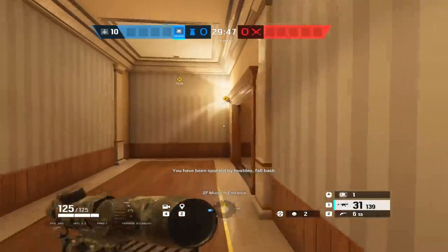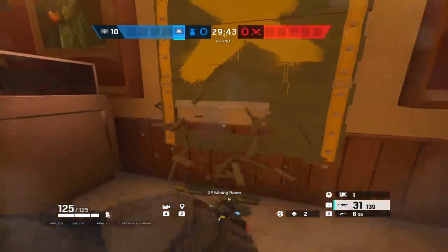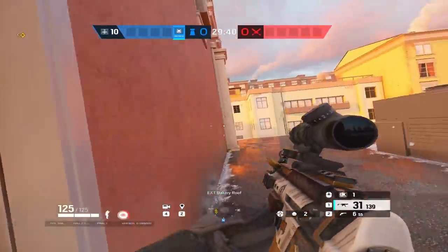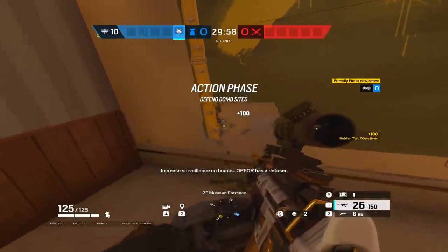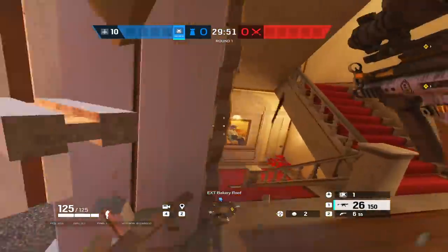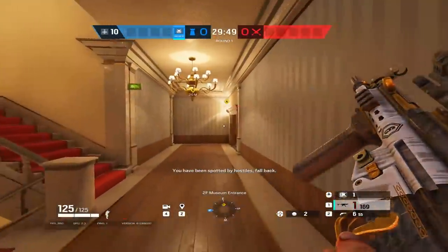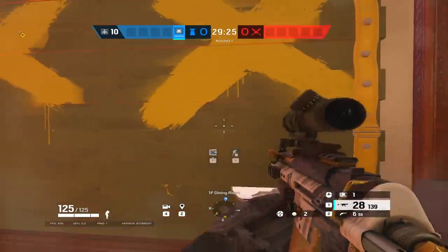Tip number nine: double melee barricades to prep runouts. Having window or door runouts prepped as a defender allows for active playmaking on attackers outside the building based on your intel. You can also double hit barricades with no sound by shooting out a panel on the sides and double meleeing the yellow strip silently, allowing you to go for runouts mid-round without warning the attackers.